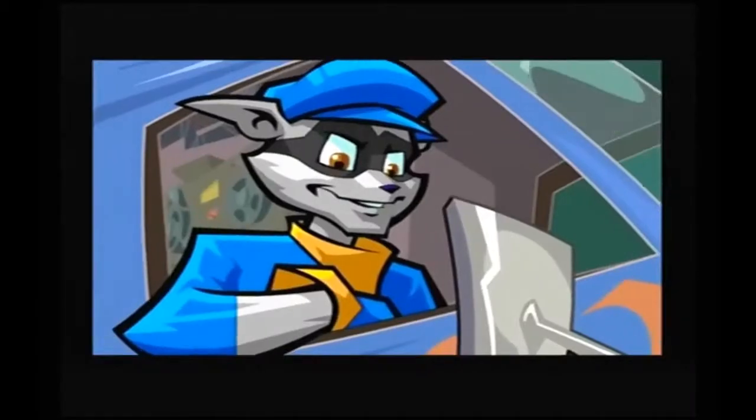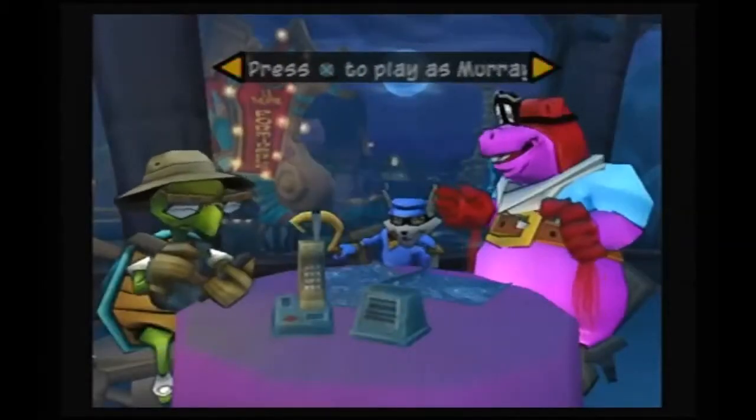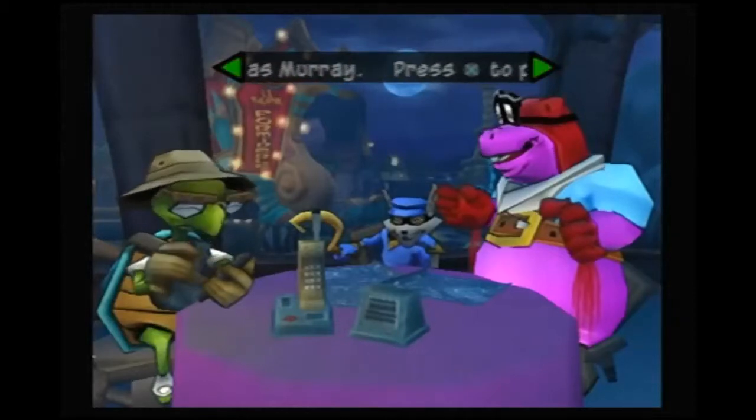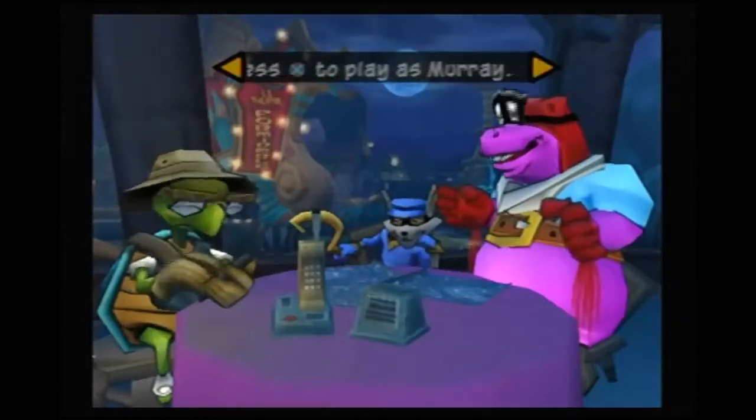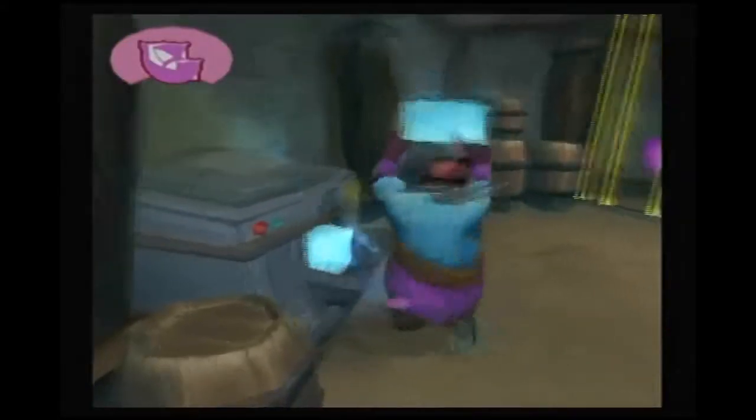The story is told through animated cutscenes, just like the first game. This time around you get to play as not only Sly, but also Bentley and Murray. Each character has specific strengths and weaknesses, and more importantly, specific tasks that they can do.